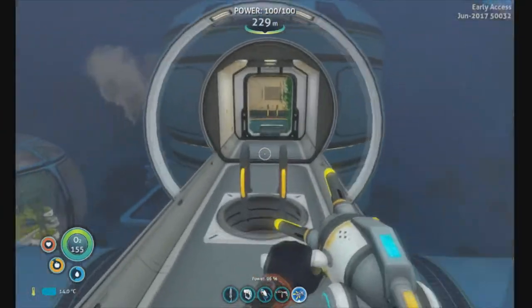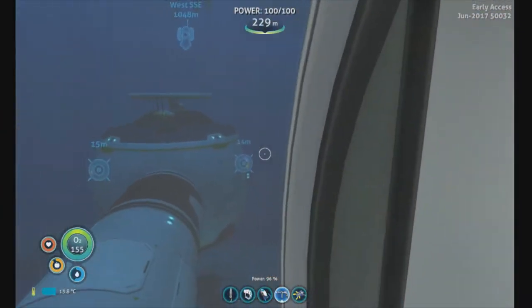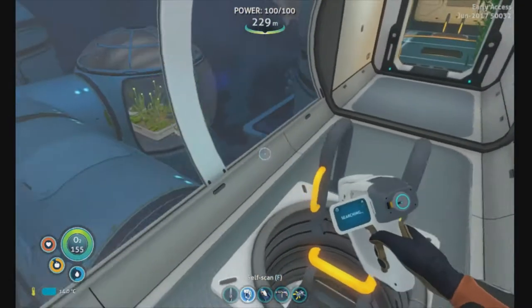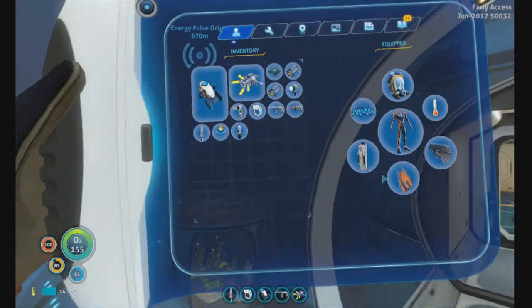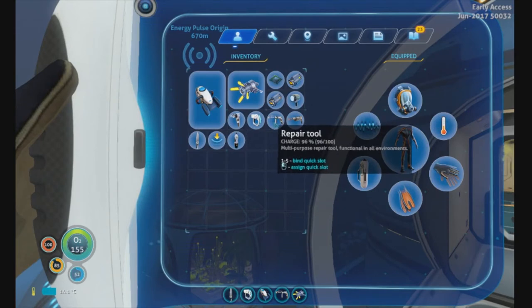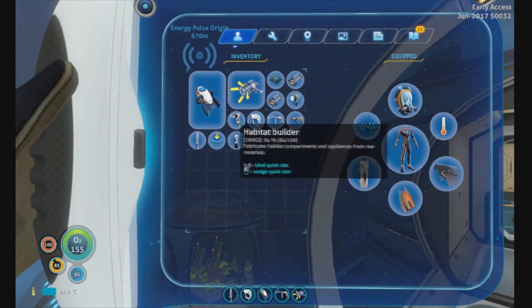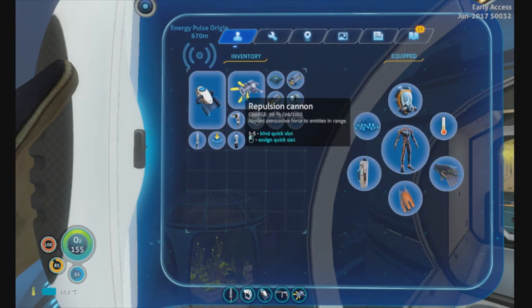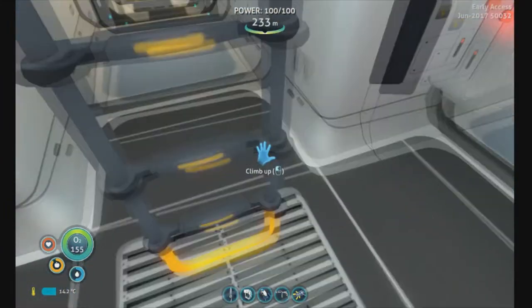As for equipment, I do have a grav cannon to shoot things away from me. I do have a welder, a scuba sub, and a gun. Back in the inventory — it's been a long time. But where is my stasis gun? Let's go find out. Where did I put my stasis gun?